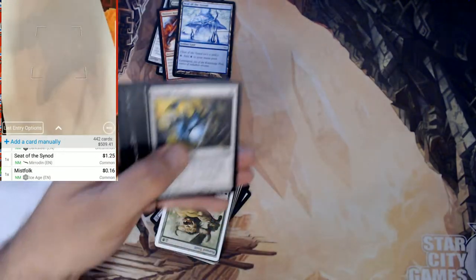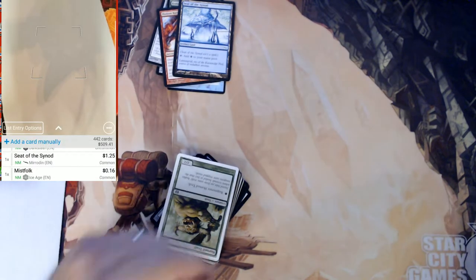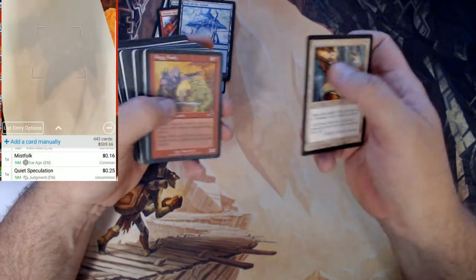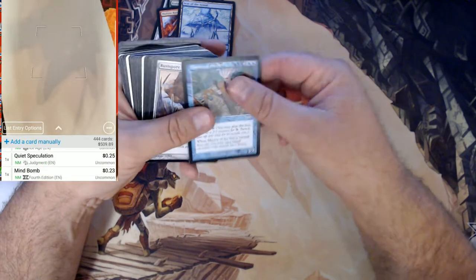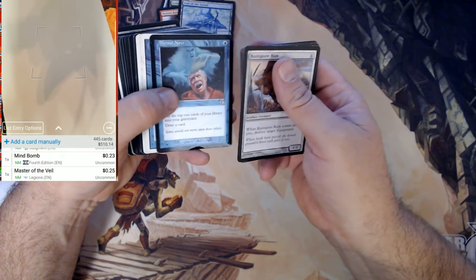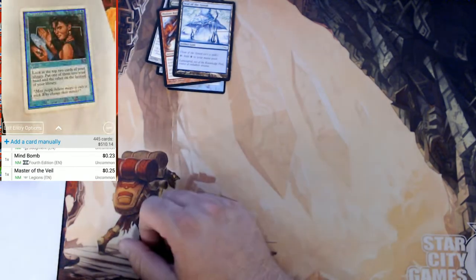That's why I always look. Scrabbling Claws — that's cool at least; I don't think it was worth anything. Same for those. One thing I wish the TCG Player app did was bring the current card you just scanned down to the bottom so you can manipulate it if you need to, if you have multiples. Mind Bomb — nothing. Master of the Veil — nothing. Hey, well that's something — Sleight of Hand. That's definitely got some play to it. That is a good card right there.